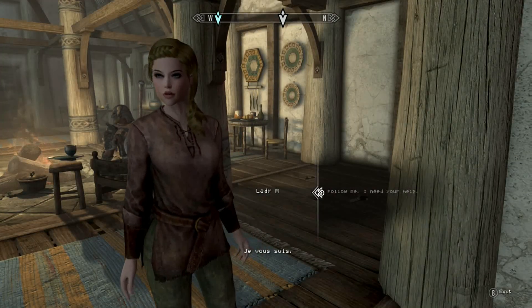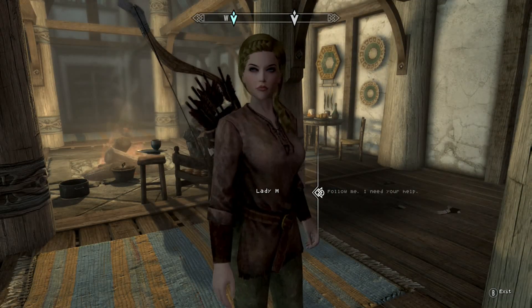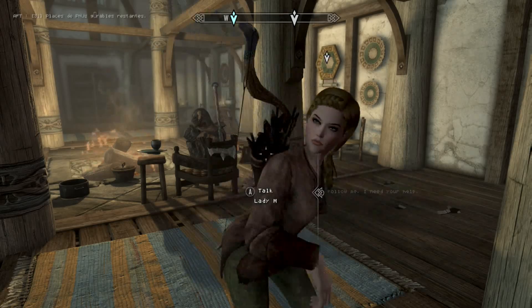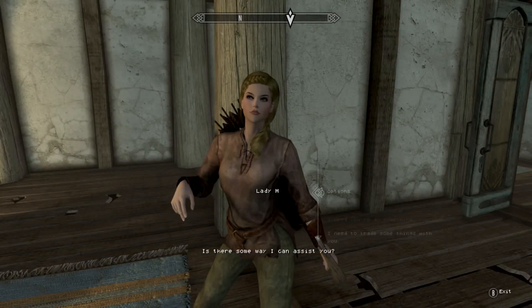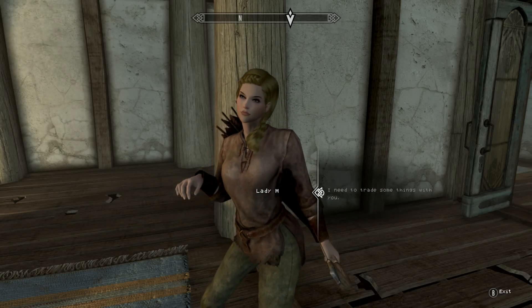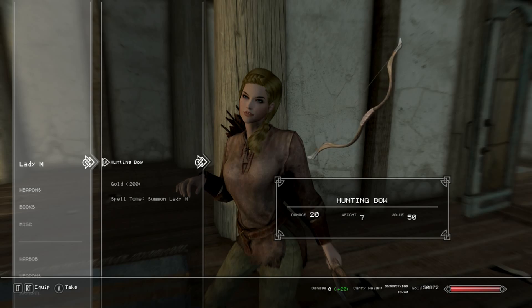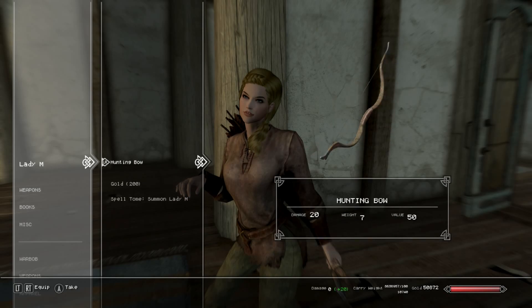She's going to follow me now. She didn't change clothes — a lot of times followers will just change clothes. Let's trade with her and see what she has in her inventory. She just has a regular hunting bow and a summoning tome. Usually followers have a lot more than just a hunting bow.